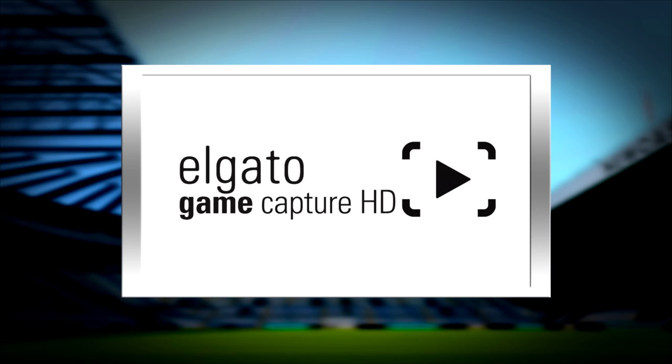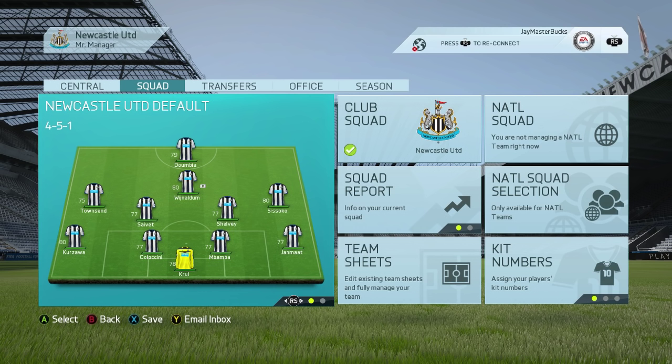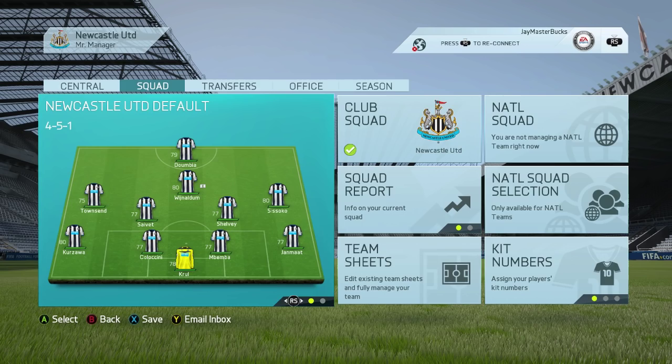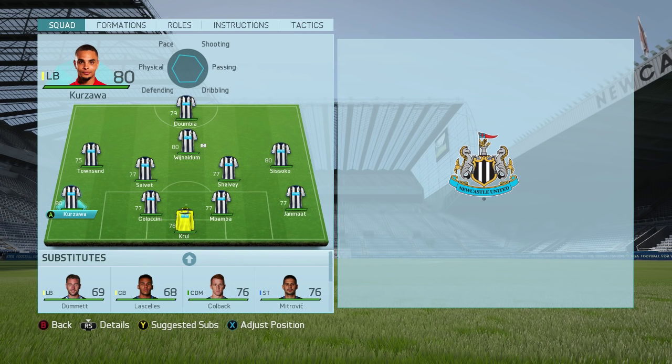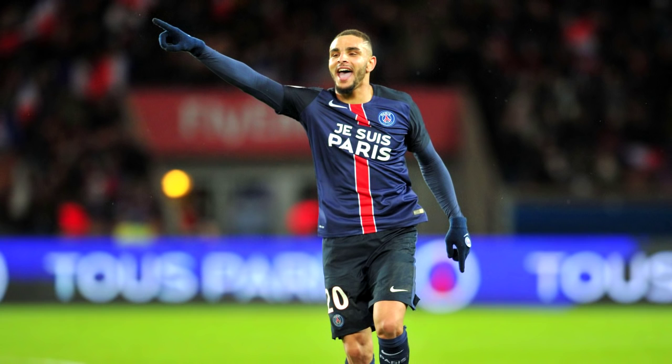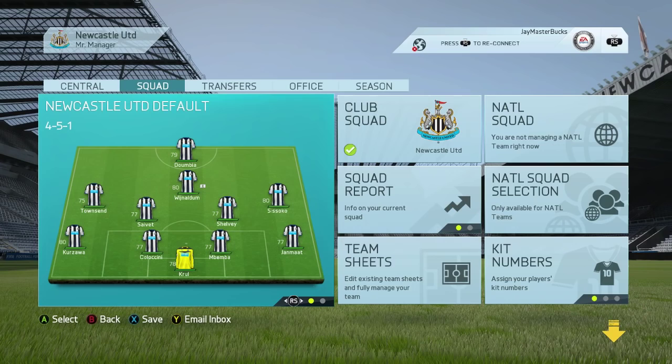Hey guys, welcome to another FIFA 16 career mode video. Today we're taking a look at Layvin Kurzawa — one of the best left back purchases you can make in career mode, behind the most obvious choice. And to give you a hint, that player goes to Juventus almost every single season: David Alaba. He is the obvious left back choice, but Kurzawa is definitely putting his hand up as a pretty decent option too.